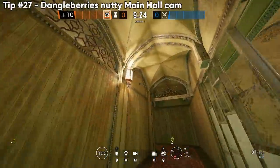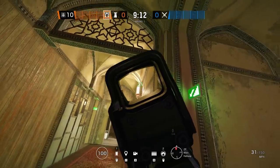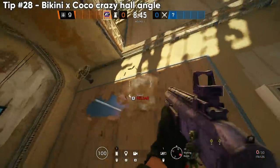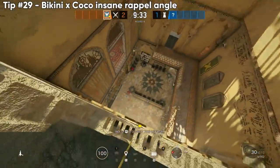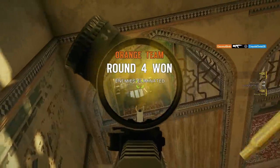Going back to Border, we have the big brain find from Dangleberries — a camera so simple and strong that even if you looked straight at it, you probably wouldn't realize it was a cam. When Border came out, Bikini and I went in and completely destroyed the map finding crazy angles. On Repel, you can see bathroom hall and into the bathroom entrance while people rotating from Workshop to Bathroom won't be able to see it.